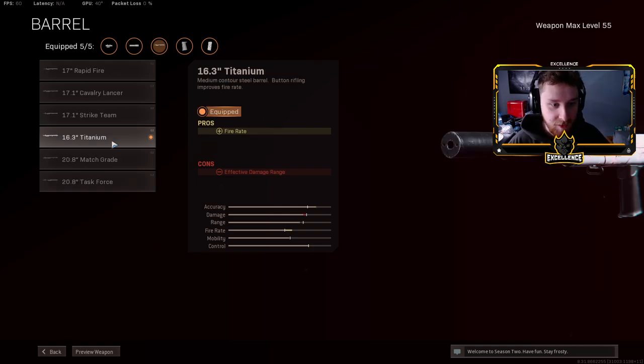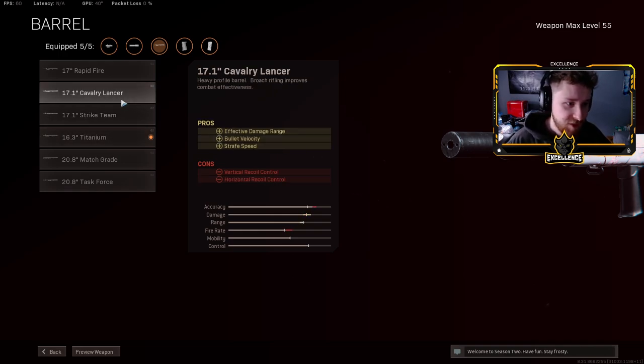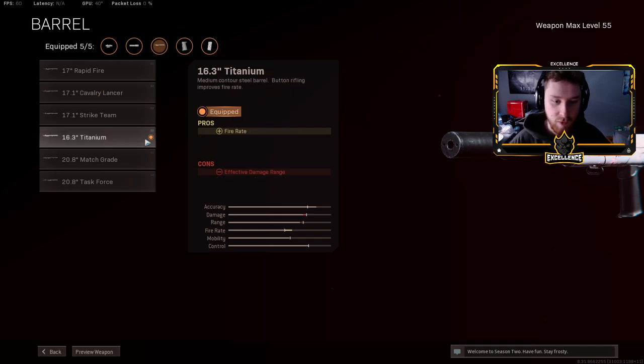I'm going with the Titanium Barrel again. This is the best barrel you can really use on the DMR — it's the best for bullet velocity. Something about the fire rate and how hard this weapon hits when you do connect your shots — once you learn the bullet velocity and the damage drop-off, you're able to really hit your shots. I've learned to manage the recoil control pretty well on this weapon, so my shots really connect. Throw this barrel on and let me know how it goes in the comments.